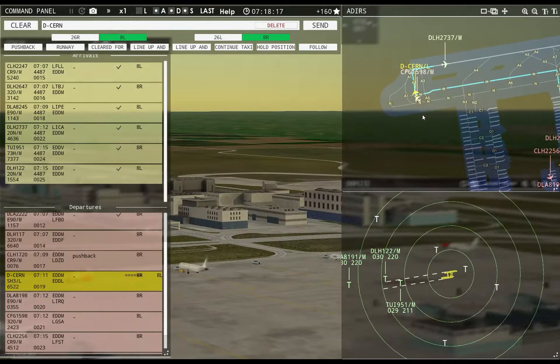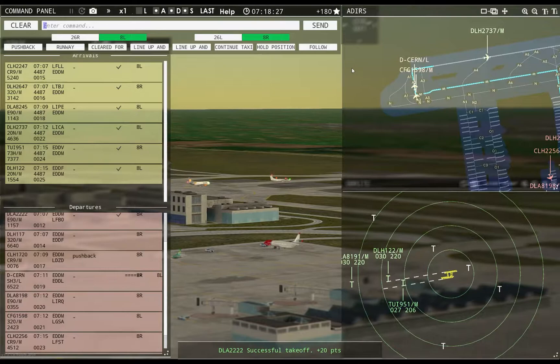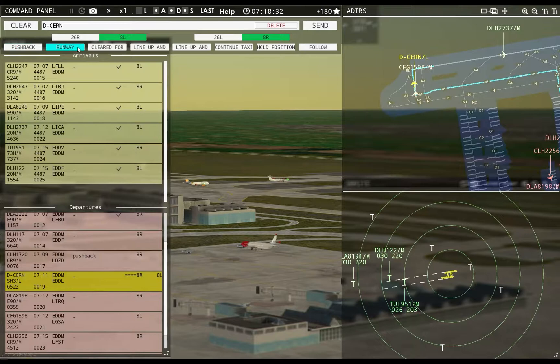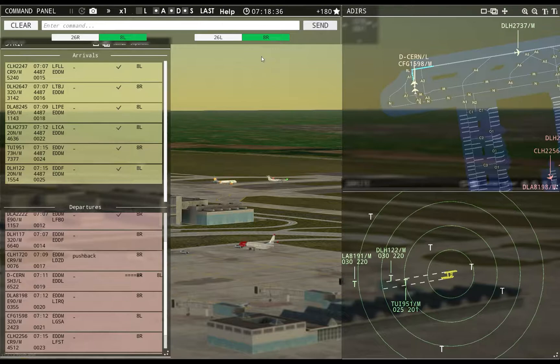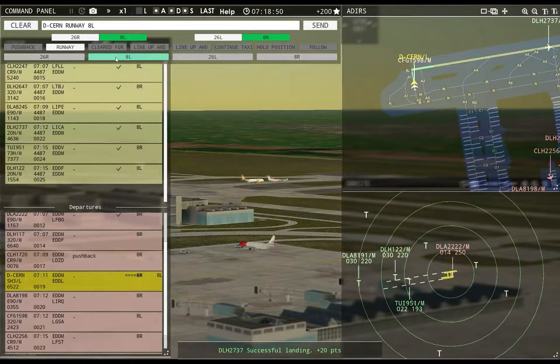Ground, Hansoline 2256 requests taxi runway 8R. I already forgot this dude's name — I'm going to have to cheat. Runway 8L. Shorts Charlie Echo Romeo November, runway 8L, cleared for takeoff. Shorts Echo Romeo November, runway 8L, cleared for takeoff. I don't know what I'm doing wrong on that.